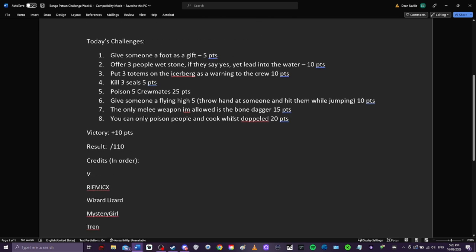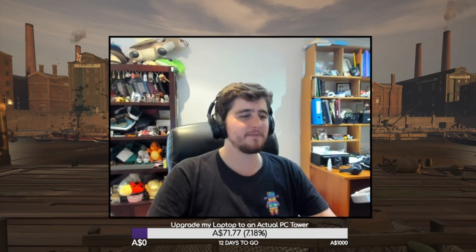Challenge number one: give someone a foot as a gift - just five points, pretty easy. Locate a foot, give it to someone - I should pretty much guarantee I get it as long as I don't forget. That was from V, our resident foot fiend. Number two: offer three people a whetstone, and if they say yes, throw the lead into the water. I probably should focus on doing that early game.